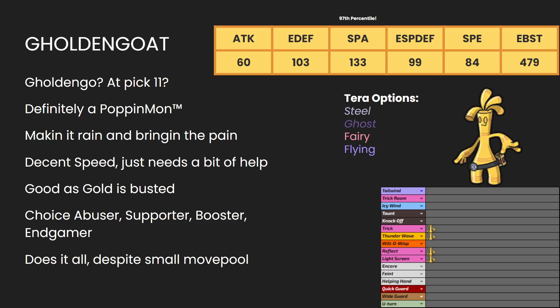Gholdengo has pretty much everything you could ever want. Great stats — I think this is the highest effective base stats total on my team at 479. It seems low, but when you take out an entire stat, the average of a good mon is like 500. Good as Gold is such a busted ability — it really lets it flex in move slots. I can run attacking moves, but I can also run Trick, Thunder Wave, Dual Screens, Nasty Plot, or a stall set with Recover and a boosting move. It can do pretty much anything it wants. It's made a name for itself in the tournaments I've seen online so far — top one or two in usage, and I think that's for good reason. It has Gen 9 syndrome where it has just enough limited movepool to keep it from being broken, despite everything else being incredible.